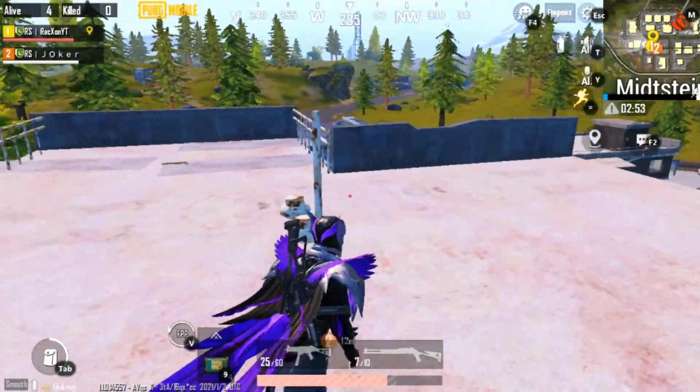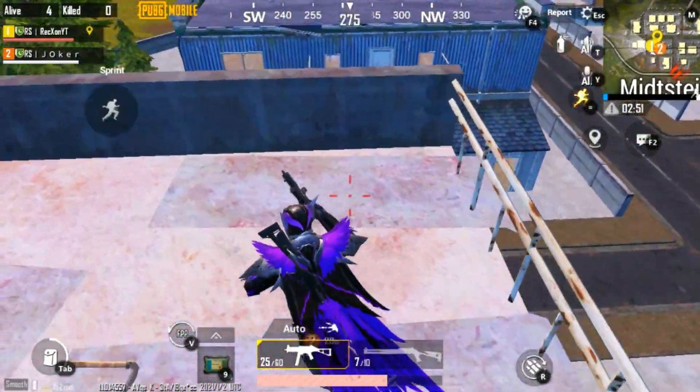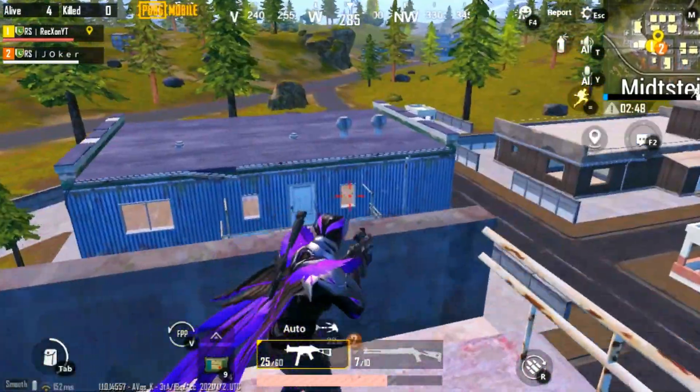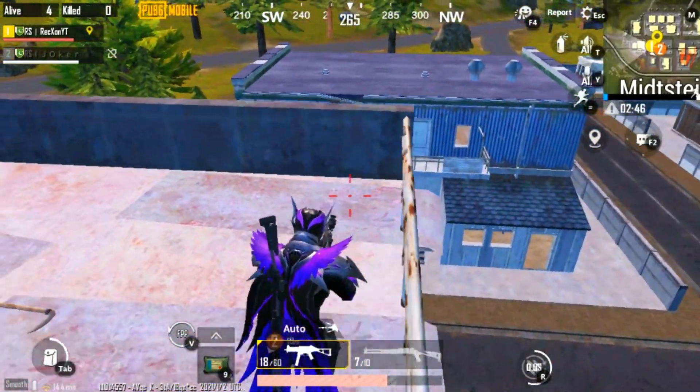Hi guys, welcome back to a new tips and tricks video of Livik map. Trick number 1: in Midsteen, if the enemy is camping on the stairs of this house, then you can surprise attack the enemy.